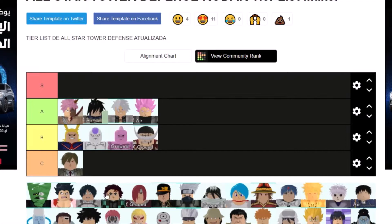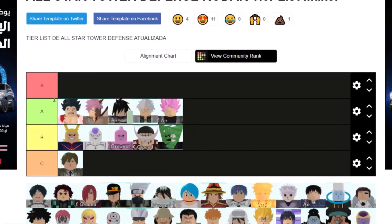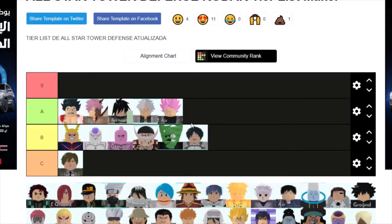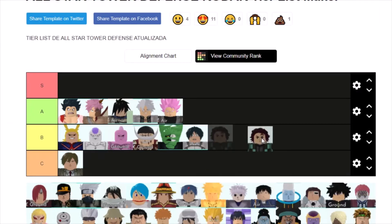Light Yagami is C tier just because he's way too expensive — you cannot even place one of him down. Zetsu you could use if you want, but I would not recommend it. Summoners are outdated at this point. Luffy is probably A tier because he'd cost around 6k and his range is pretty nice. Eren is another B tier because summoners are outdated. Tanjiro is another B tier — he's cheap but his damage is horrible.